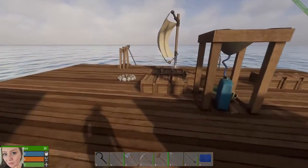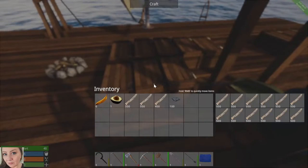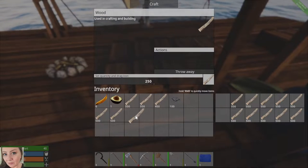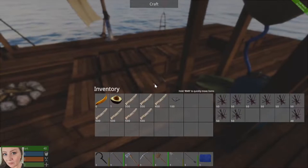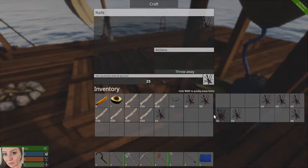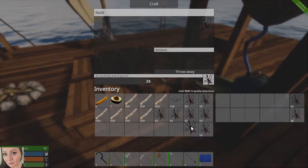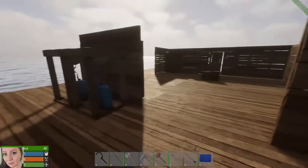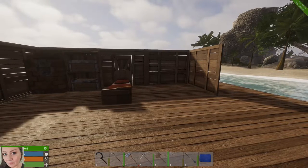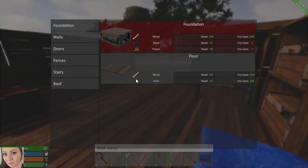We're gonna grab some glass, and let's go ahead and grab some more wood. It takes so much wood and I'm not gonna get as much done today as I want to — because nails, oh my goodness, it's gonna take so many nails to build. Getting the resources for the nails is just not as easy as one would think. You either get the barrels with the nails inside, or you get the trash inside the barrels and convert them.